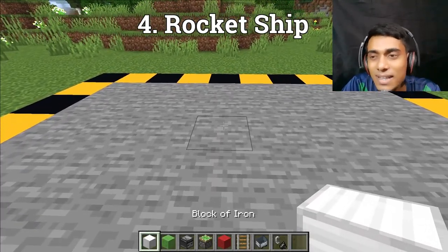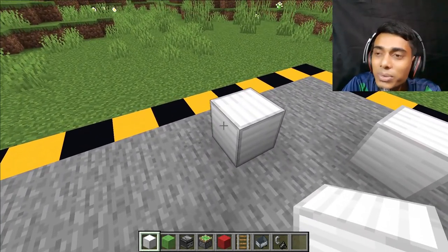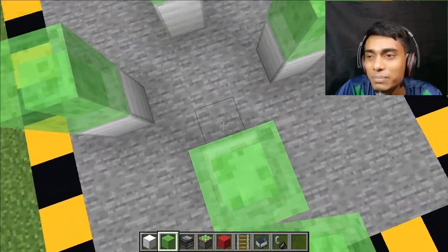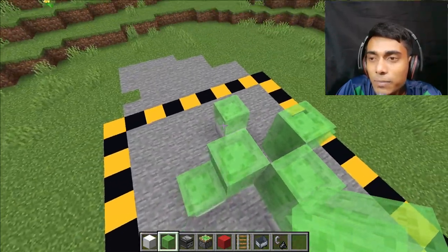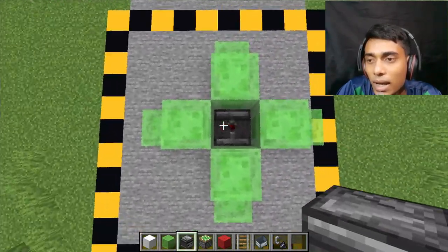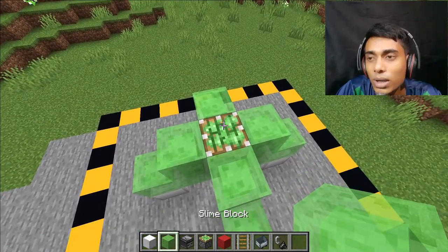Now we build a rocket ship! In this ship you can travel in space — yes, you can go to the moon in Minecraft! Also you can travel to other places. First, place blocks like this and then place two blocks. It's done. Now place an observer and sticky piston, and now place two more slime blocks.